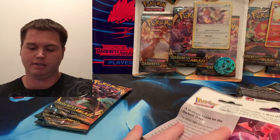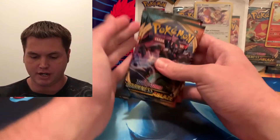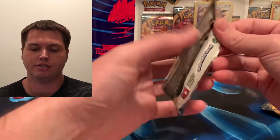Alright, so we got three packs on each one out, and we're going to start with Eevee. I'm going to try to keep Eevee on the left side and Flareon on the right side for the back cards, just so there is no confusion.